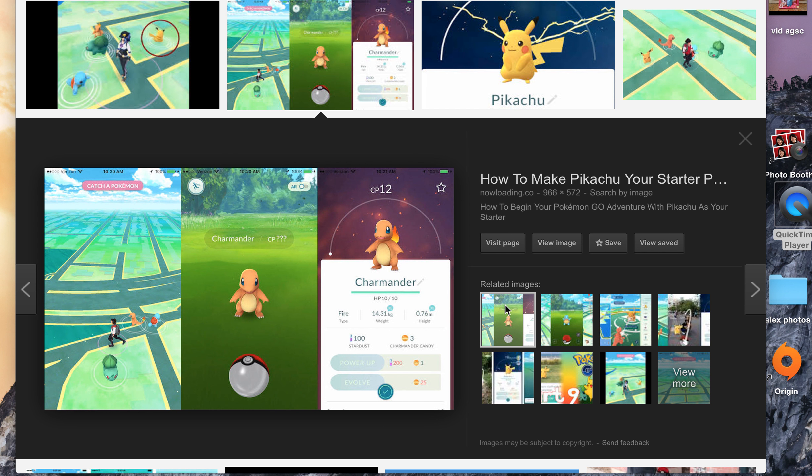This is Mashcore Toys and me, and today I will be telling you how to make Pikachu your starter Pokémon. So basically you always normally get three starter Pokémon: Charmander, which this person has chosen, and then you also get Bulbasaur or Squirtle.